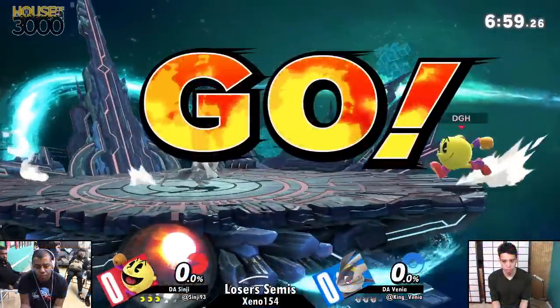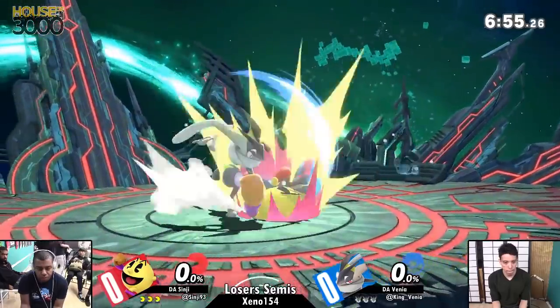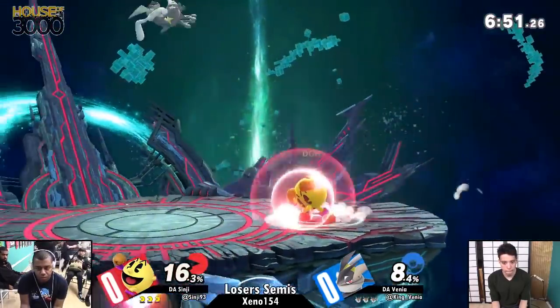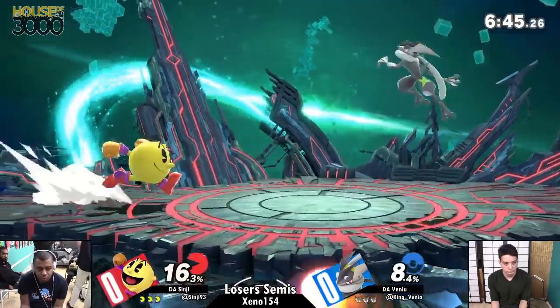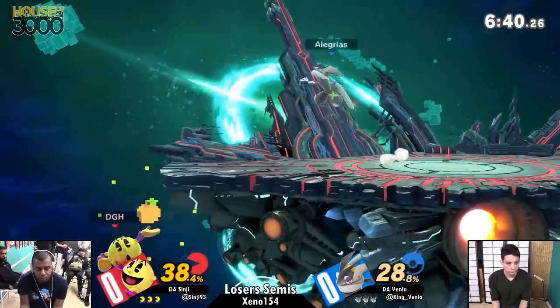Quick explanation for those who don't know. Most stages, when you go to an FD variant, everything is exactly the same as FD. There are certain stages that are coded as 2D stages, where everyone is pressed flat. There is a Z-axis to the game, which does affect hitboxes and hurtboxes. The most notable being Charizard's crouch.